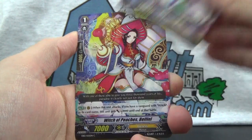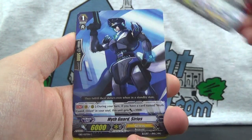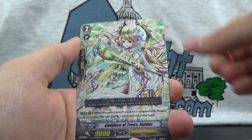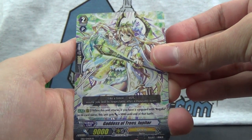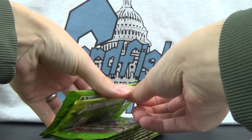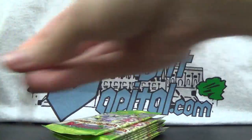Pack 5: Regalia of Beauty Venus, Witch of Peaches Bellini, Mythgard Sirius, Regalia of Fordoom Light Angel, and Goddess of Trees Jupiter — that's the rare. I guess we're not even halfway through; we're a third of the way through because we've opened five packs so far.